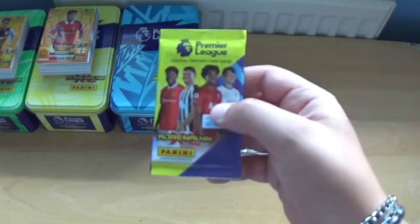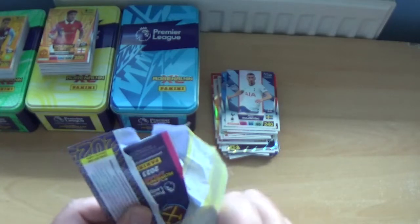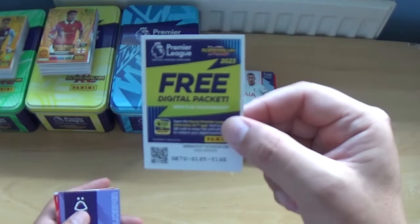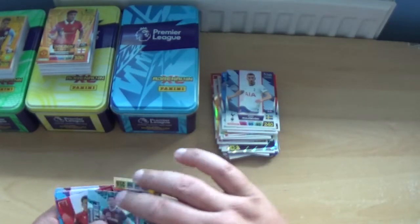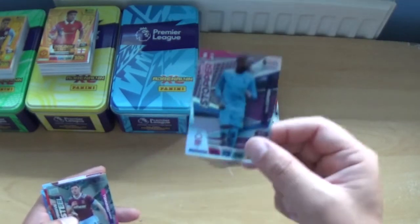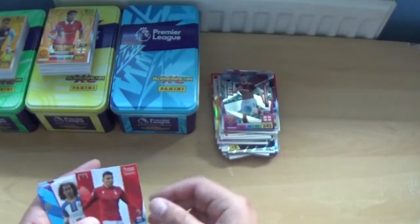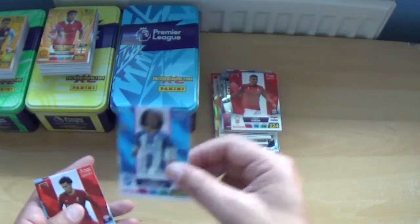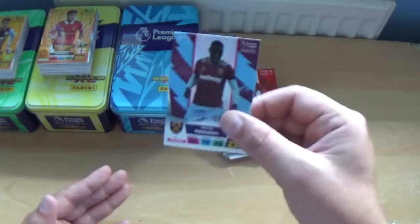And the final pack for the blue tin — the inserts are Super Stopper Brice Samba and Defensive Steel Aaron Cresswell. And the base: Brian Ojeda, Marc Cucurella, Curtis Jones and Arthur Masuaku.